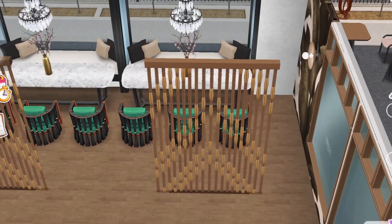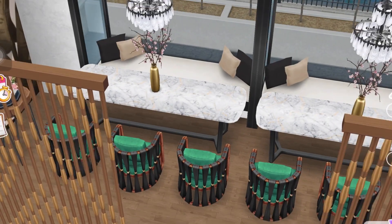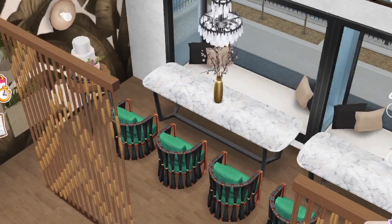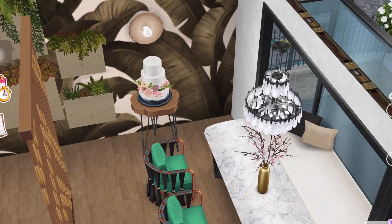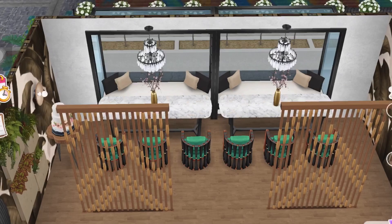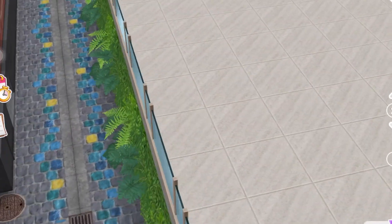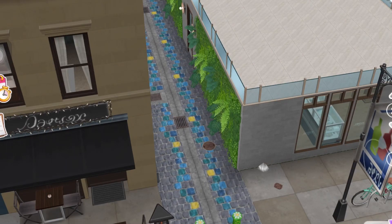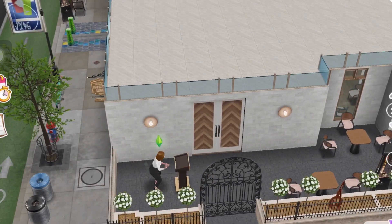I kind of separated the space with the little divider they gave us, and I put a bigger dining area over here. I imagine the sims could use it all together or have two separate parties — I think of it as for reservations. So if you were to reserve a spot at the restaurant, this is where you'd come sit. That's why I put the little birthday cake over there, because I'm pretending they're going to be celebrating a birthday here. Then I just kept the same plants along the alleyway to make it a little nicer so it's not blank.